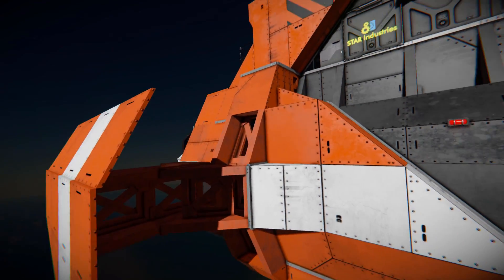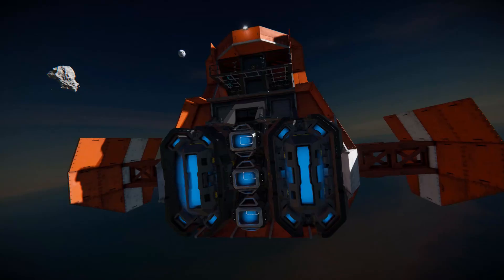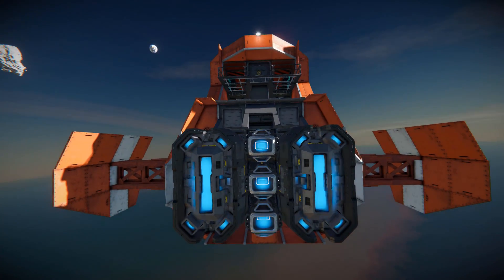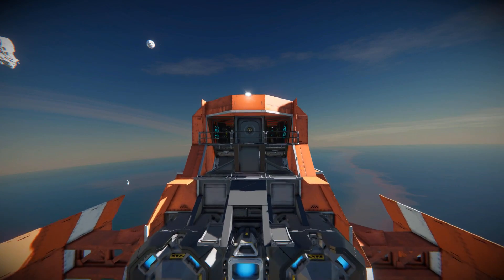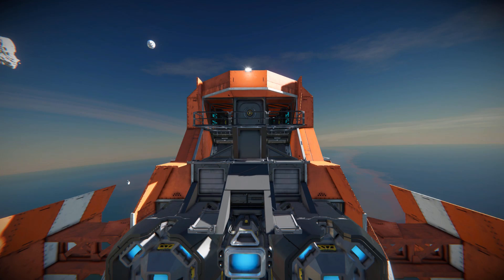Coming around to the very back, there are our ion thrusters to push us around. We've got the protective panel on both sides, and to push us we've got two large ion thrusters and three small ones. Right above there is a little catwalk walkway which is where we'll come out for a good view of what's going on behind us. Right below there we've got two heat vents that might open up when we drive this thing around.